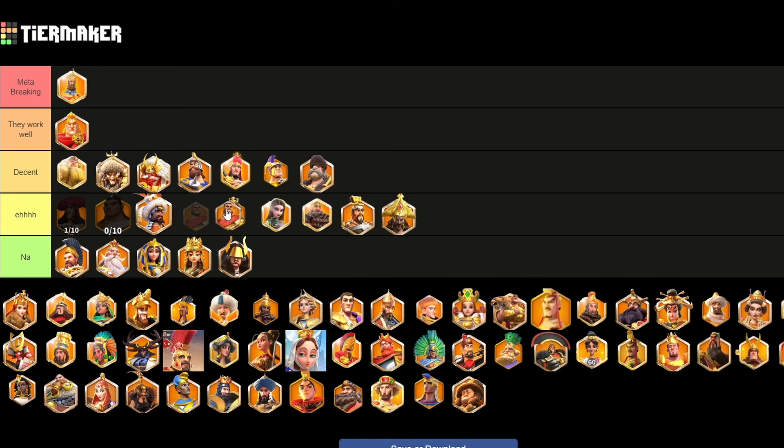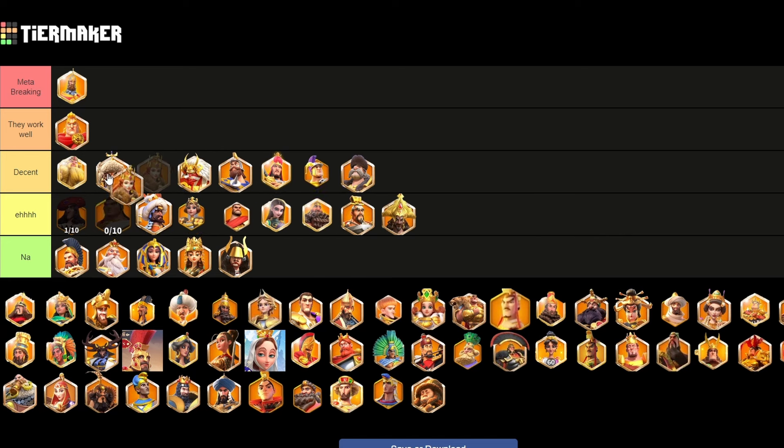Flavius is probably not very good — is a bit tanky in terms of being a garrison commander, but not very good for Canyon. Hethelflint is pretty decent actually. She's pretty good with Trajan, she's got okay debuff, she's got AOE, and she's completely free. You can run her just because she is free — she's just a commander you can't really go wrong with. Obviously not meta breaking at all, but if you have her, it's not too crazy to run her.